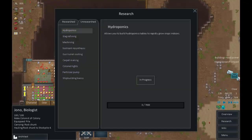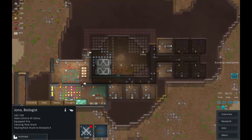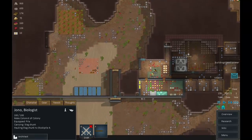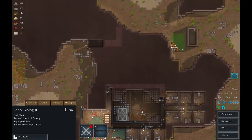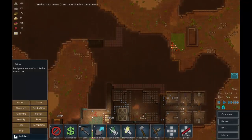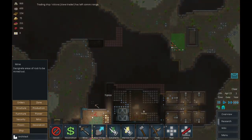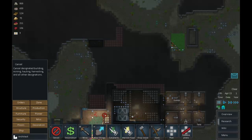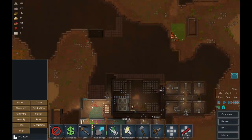Cremation research is done - let's go for hydroponics next. Let's start thinking about a cremation area. We want it off the beaten track but relatively close to where the fights are going to happen - up here seems like a better location. Some more mining needed. When that's mined out we'll put the cremation tools in there with a storage area, and get all these corpses burned so they're not bothering anyone.